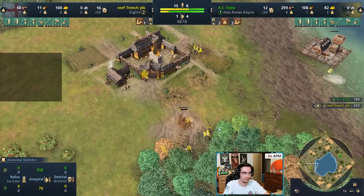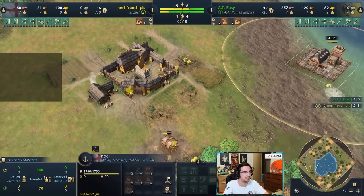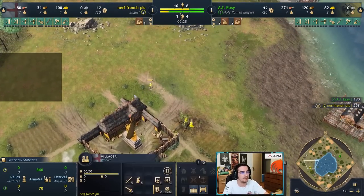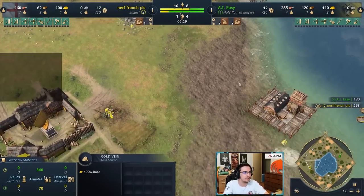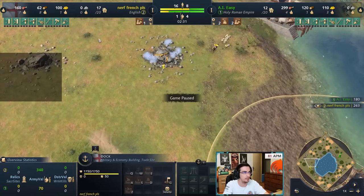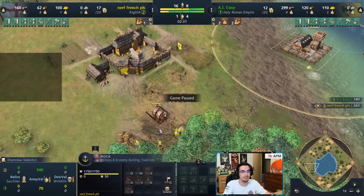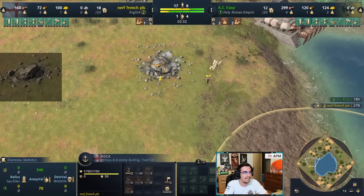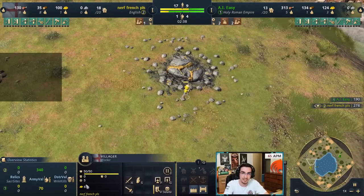Build the lumber camp and start chopping that wood. When those villagers finish the initial trees, they join on the bottom side. With the 16th villager out, start rallying onto gold. The tricky part is you might not have quite enough wood for a fishing ship as villagers are transitioning to the tree line — they need a bit of time to chop down the trees.